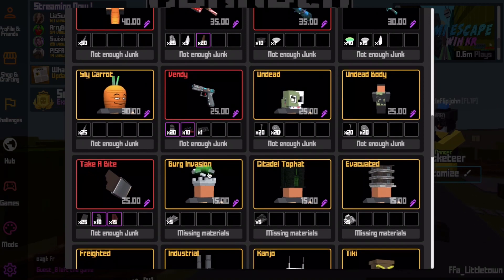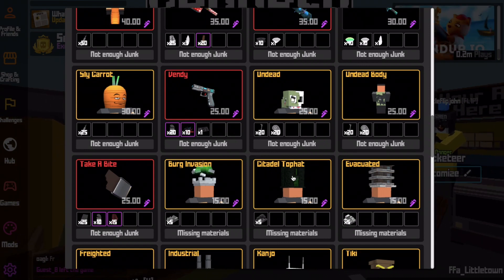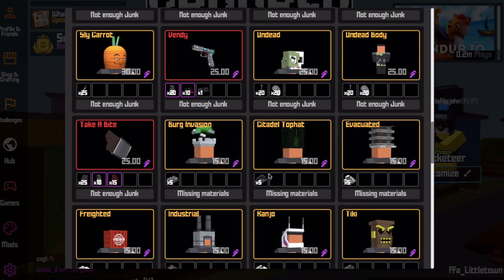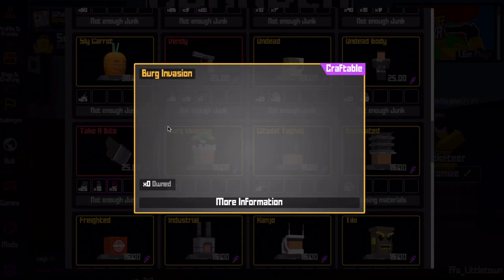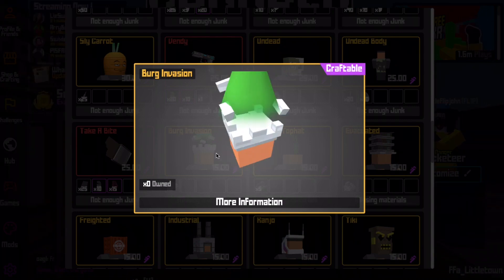The junkyard got updated, and now if you scroll all the way down you'll see: berg invasion, citadel — I don't know how to say it, sorry — and evacuated. Those names are referencing the maps themselves. So I've got berg invasion — if it can load — here you go, this is berg invasion. It's like the alien spaceship that's right out of the map, taking the building away.